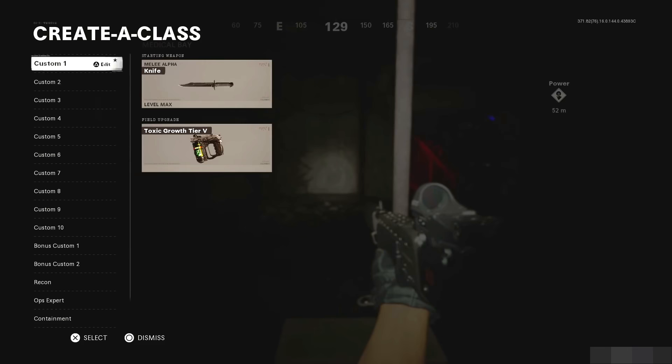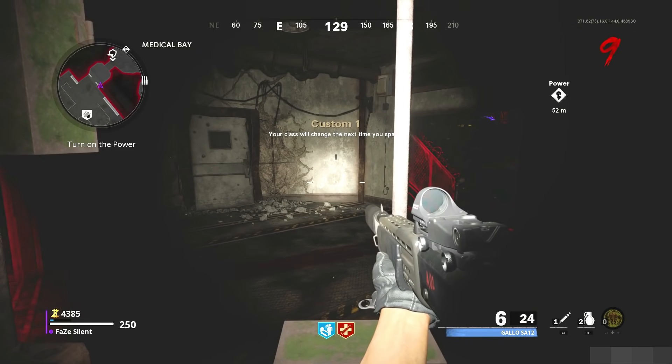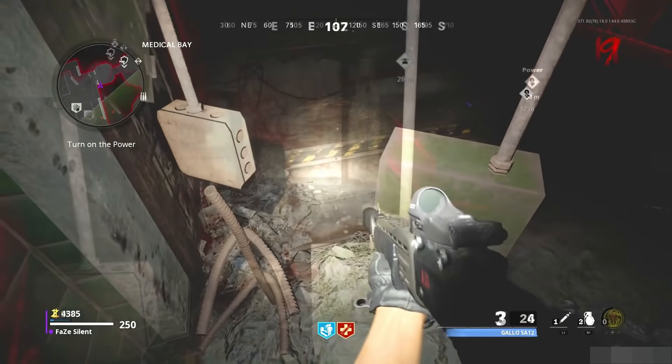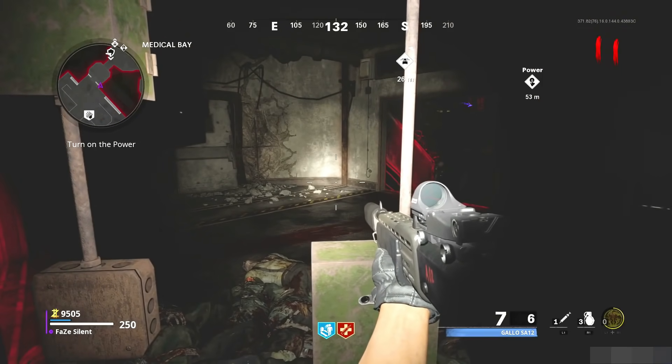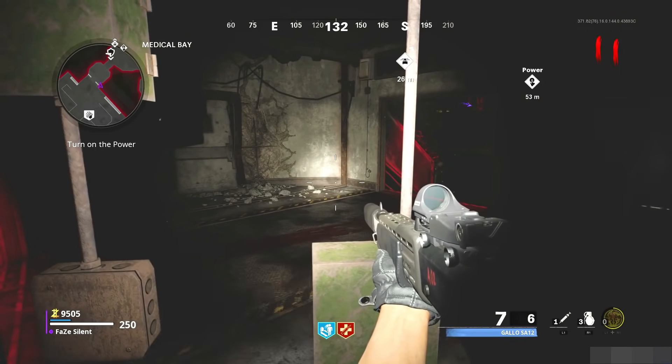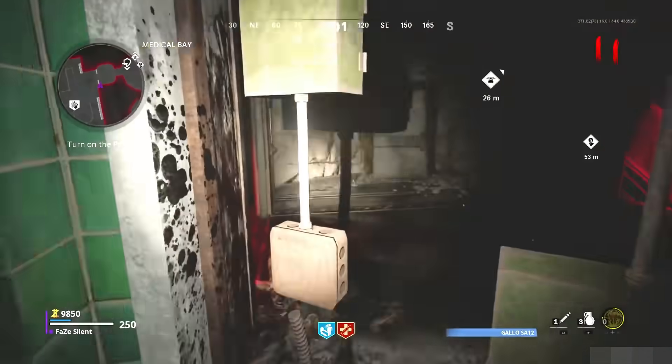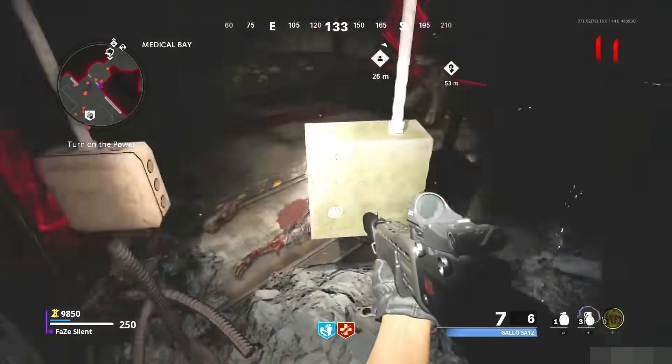When you're in this corner, all you want to do is switch to a class with the Toxic Growth, because we're going to be starting the unlimited glitch with that. This glitch is actually really easy to do — just make sure you get two shots of the Toxic Growth, charge that up, and make sure you're not too close to the zombies when they're piling up, or otherwise they will hit you.